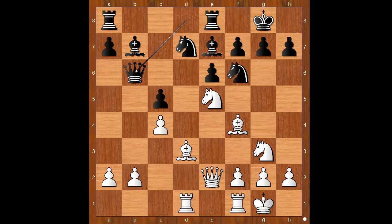White to move. What would you do in this position if you had white pieces? Please pause and find the best move for white. Did you pause? What did you find? That was a big surprise. Tal played bishop takes on h7 check.